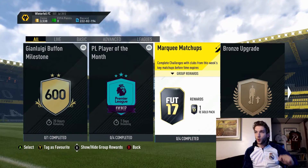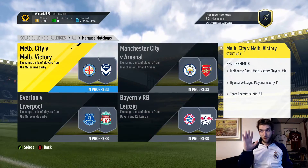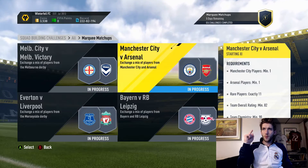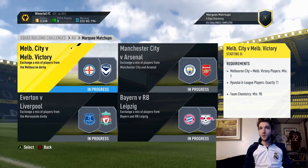Here are the marquee matchups. You get one rare gold pack if you complete all of the groups. The four matchups are Melbourne City versus Melbourne Victory, Everton versus Liverpool, Man City versus Arsenal, and Bayern versus Leipzig.